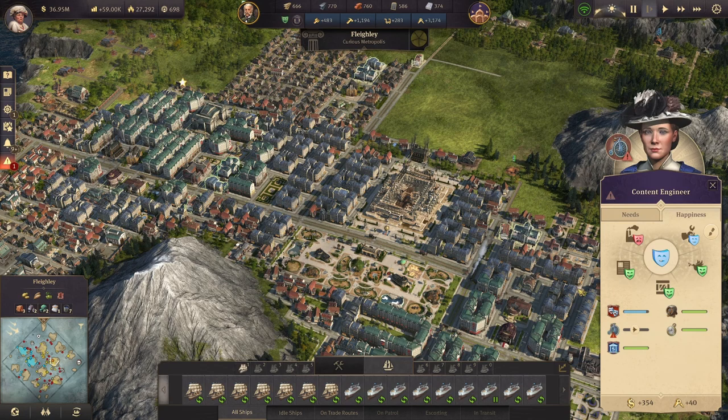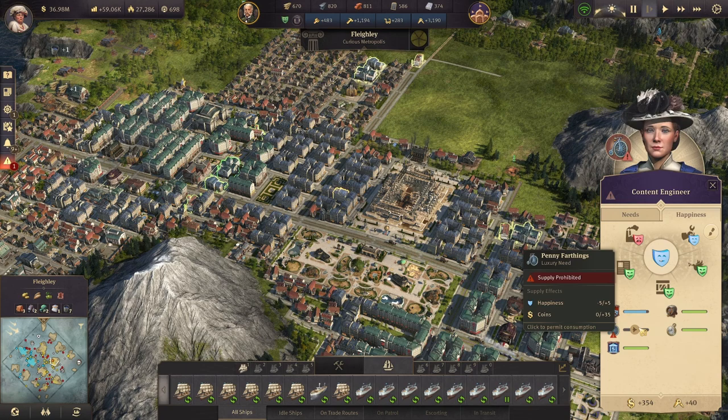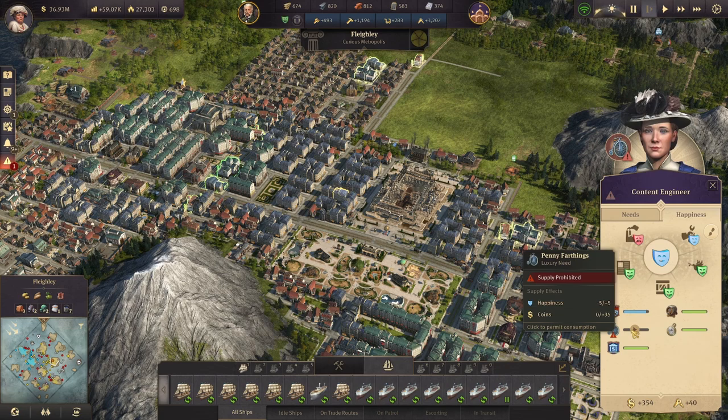I do lose out on the coins obviously, but as you can tell from our total balance, that is not really an issue. My happiness is also fairly okay — engineers have a happiness of 18 on average. I could bump that up a little bit if I got the variety theater coverage better. I am losing five happiness since I don't have the penny farthings delivered to them, but that's okay. As long as your island average happiness is over 20, you're going to start getting festivals, so I don't really worry if a particular class is below 20.